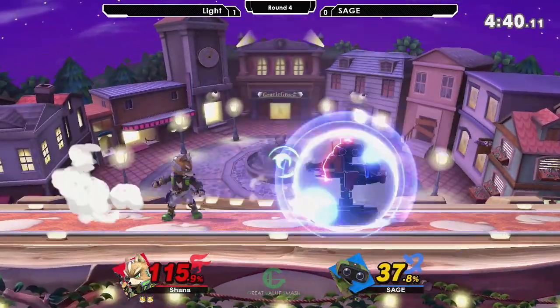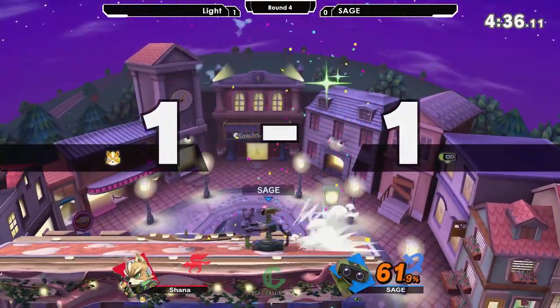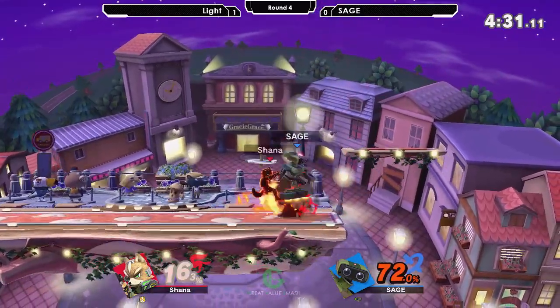So far Sage — I apologize — is doing really well on this stock, and Nair killing off the top at 61%. Not too bad for Sage. Light was actually giggling at that one too.